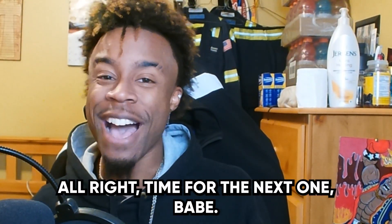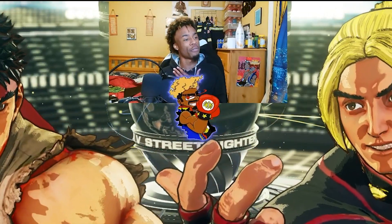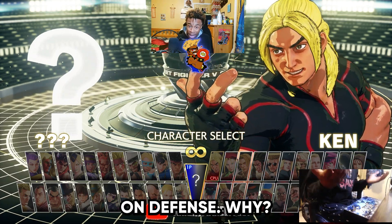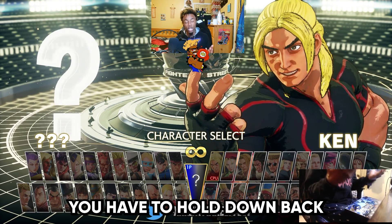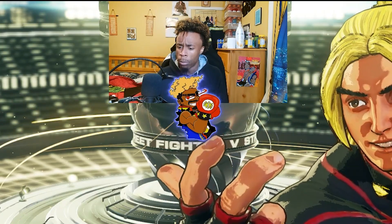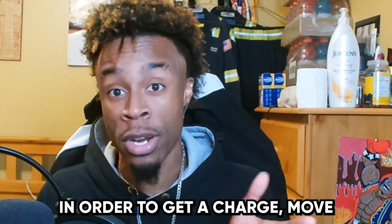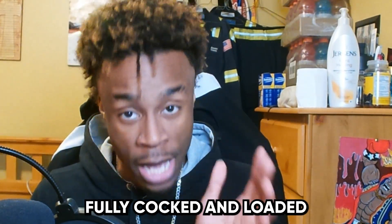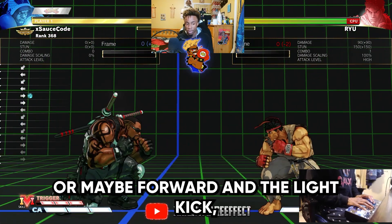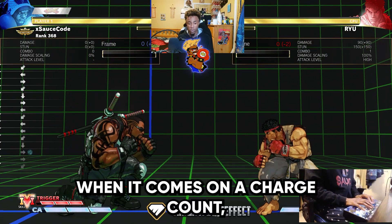Charge characters — my most favorite one. Charge characters are pretty heavy on defense because in order to get their specials out you have to hold down-back. You have characters like Balrog, Urien, Blanka, and Guile. The charge time is about 1.5 to 2 seconds in order to get a charge move fully cocked and loaded. Once you hold down-back for that amount of time, you press forward and punch, or forward and light kick depending on what the special calls for, and then you release.